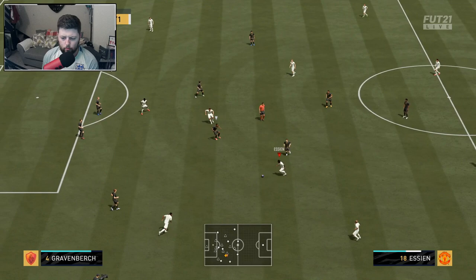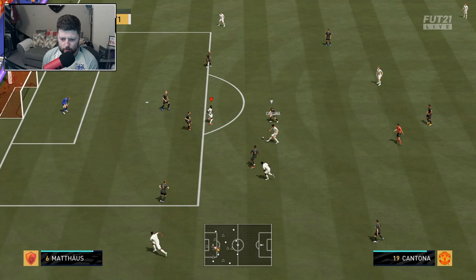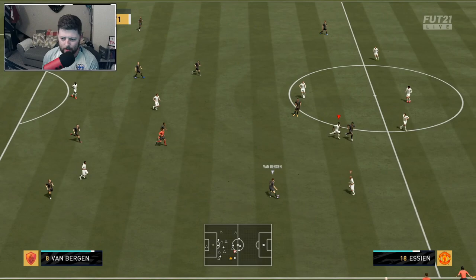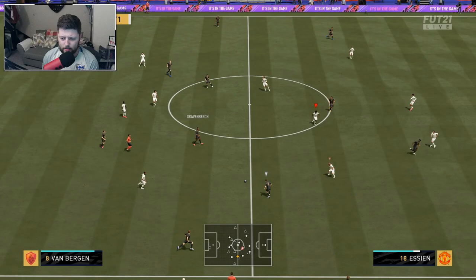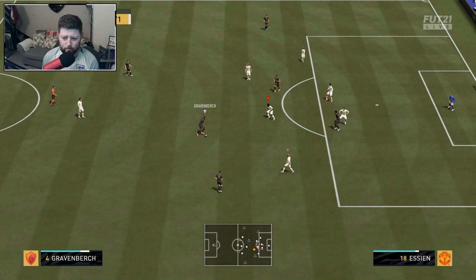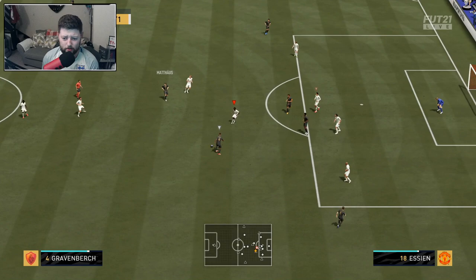Winning the ball back and seeing it out. One thing with Essien — he's always been able to find that pass every single time, he's just absolutely beautiful on the ball. You can see the speed that you can get him back — that is a huge improvement on any version I've used of him. He's great to just sit in between the lines, and eventually you do get the ball back in the DM role.